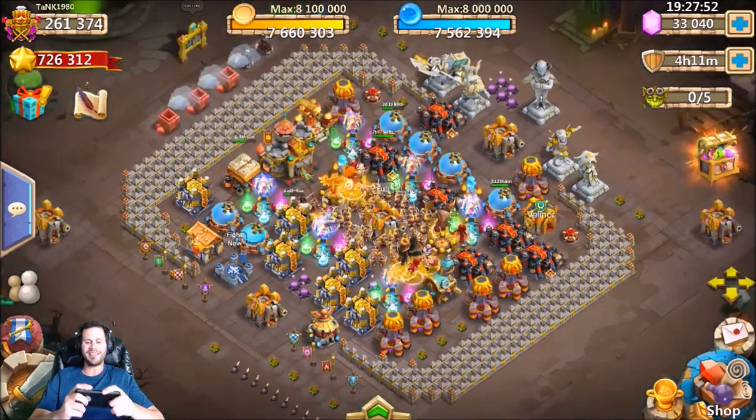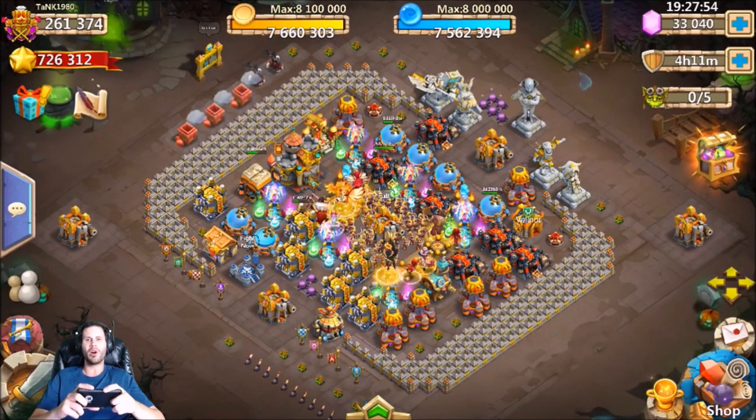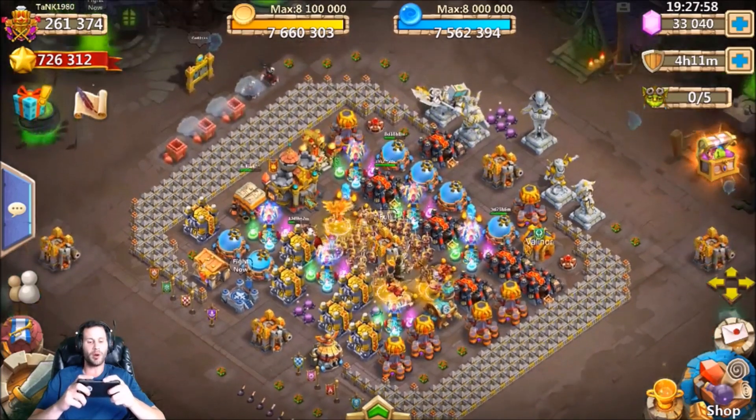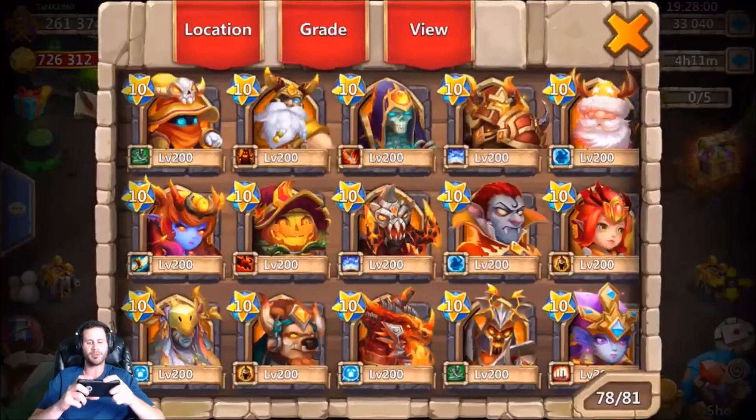What's going on guys, this is JT here. I am over here on the iOS server on my good buddy Tank's account. We got 33,000 gems ready to roll for heroes. He has 260,000 might, so let's go ahead and take a quick look.